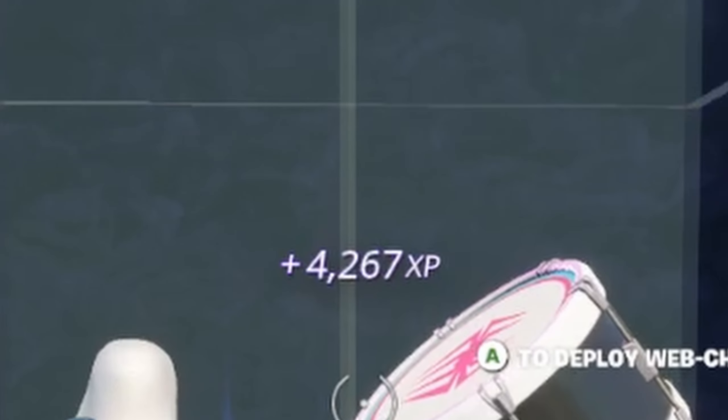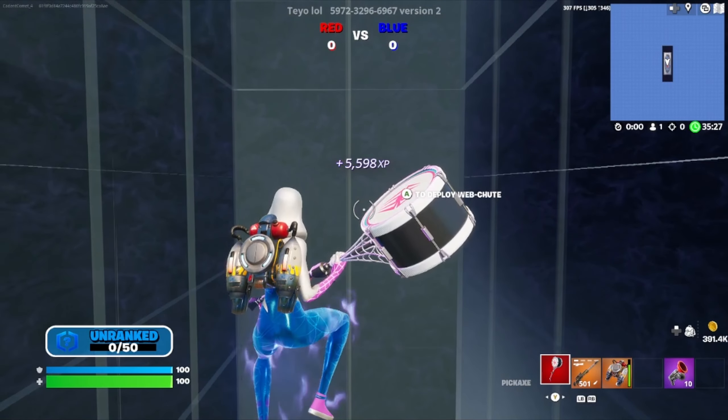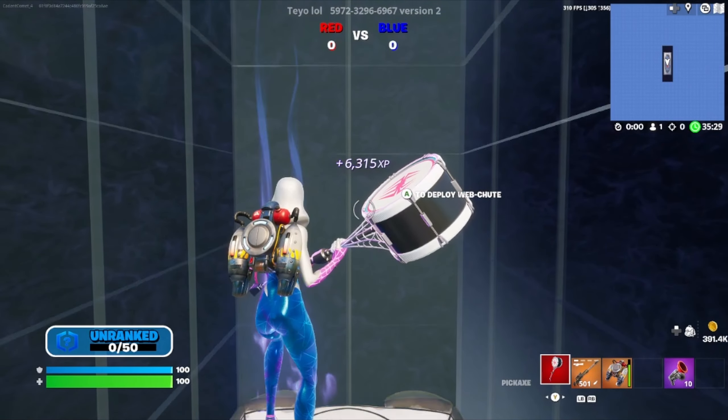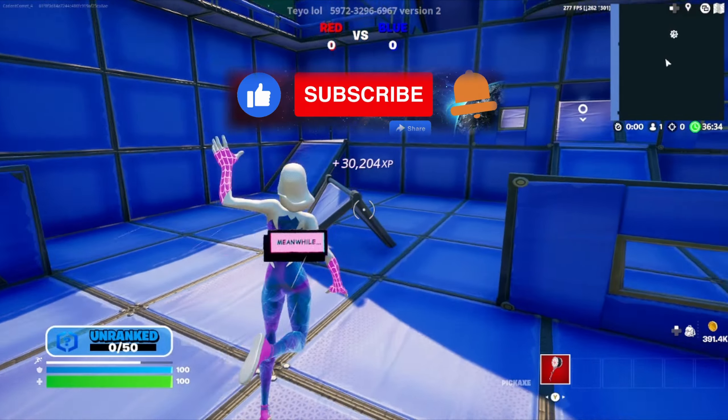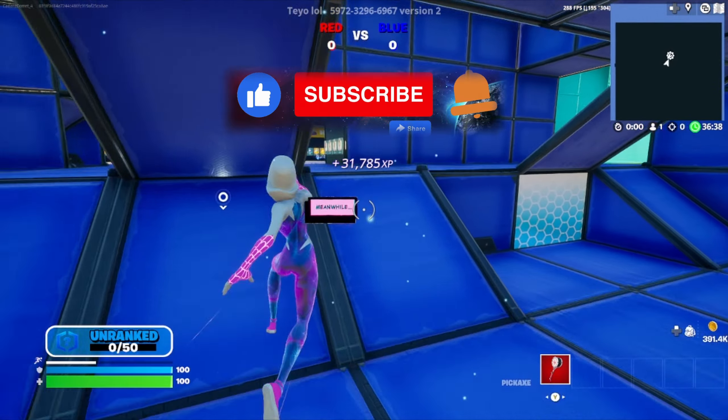Finally we can hit the rift XP button, and that'll bring us here to the bounce pads. As it is right now I'm gaining about 500 XP per second. You can go ahead and stay here as long as you want and continue to collect as much AFK XP as you'd like.